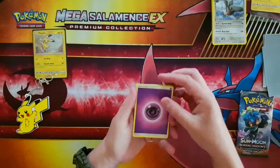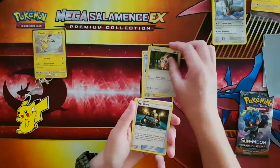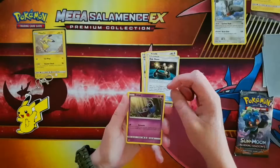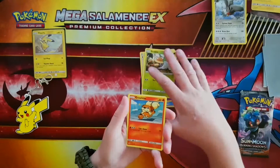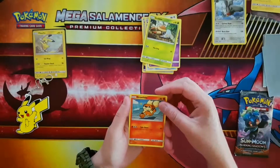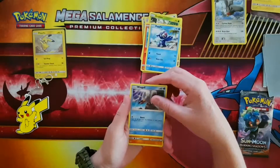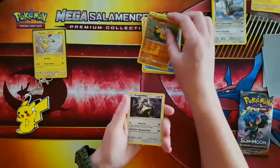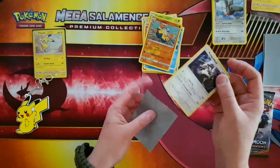In this pack we have a Psychic Energy, Lillie, Spinda, Exp. Share, Zubat, Grubbin, Growlithe, Poplio, Wingull. The reverse is a Hariyama, and the rare is a Kangaskhan — holo. Not too bad!